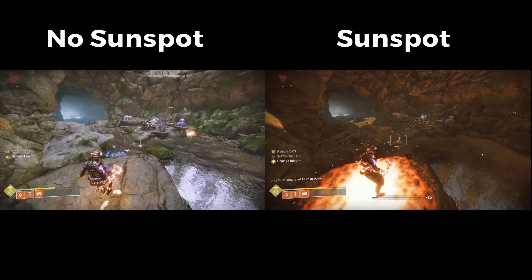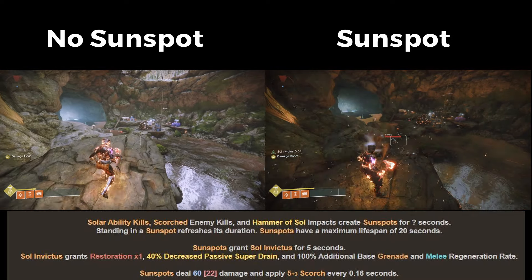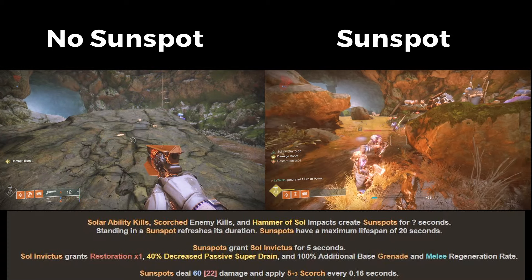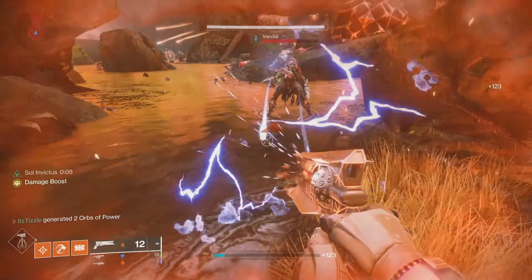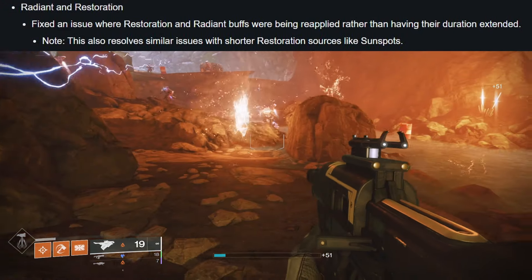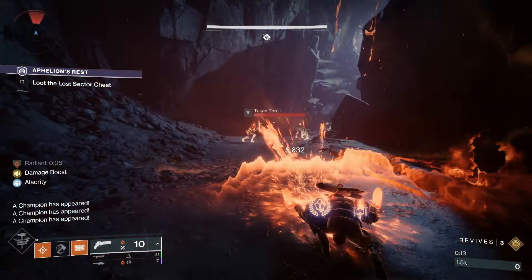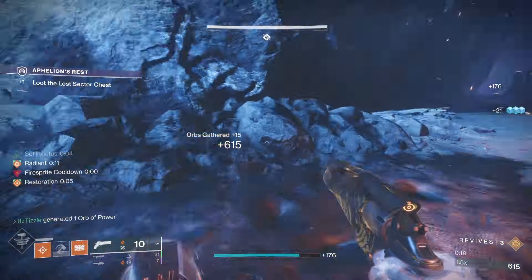The super extension is really good. The compendium says we get about a 40% decrease to our Super Drain — a base Hammer of Sol lasts about 15 seconds, but it lasts about 25 seconds when we stand in our Sunspot. Passing through a Sunspot gives us 5 seconds of Restoration. If we have Ember of Empyrean on, say we had 12 seconds of Resto, this used to reset the timer back down to 5, but with the patch fix on March 5th this has been corrected — making gameplay much more user friendly.